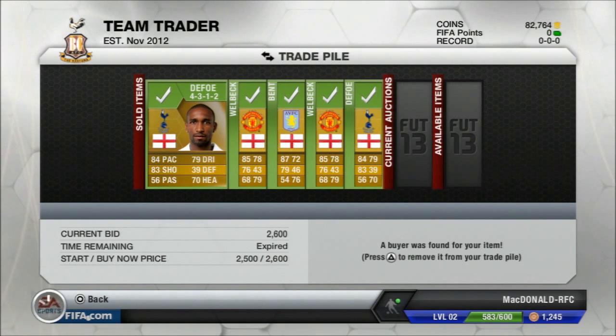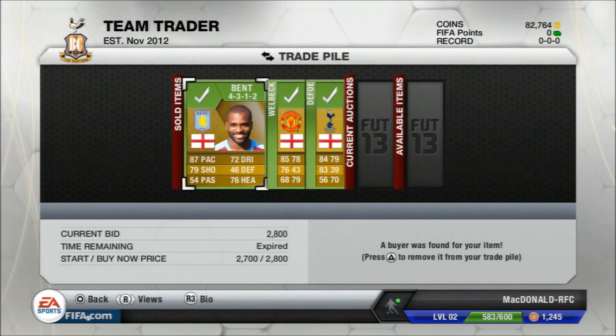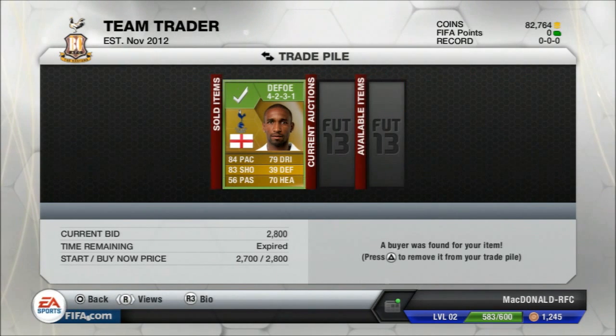I'm going to start buying players for the squad now, starting from the back. The goalkeeper I'm buying is Diego Alves — he's a great goalkeeper, his reflexes and diving are both in the 90s.